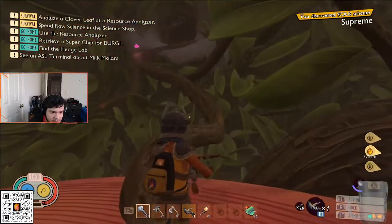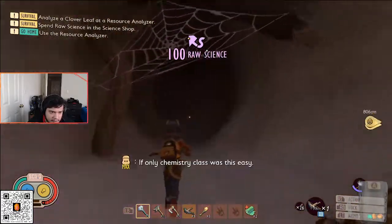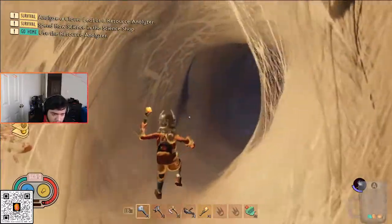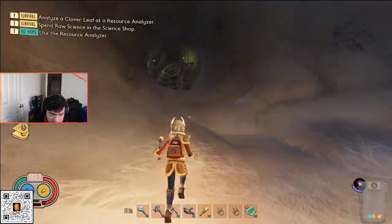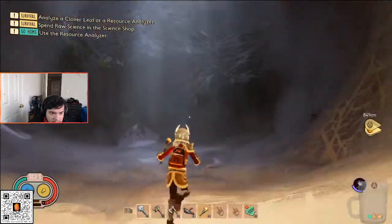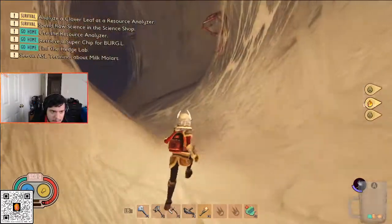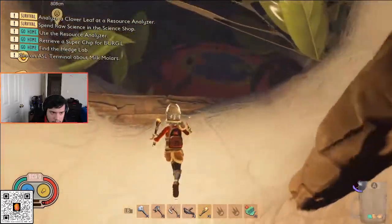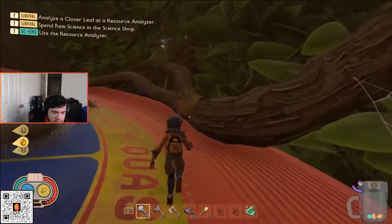This is the broodmother entrance. I'll do a separate video on the easiest ways to fight her. When you go in here, you need the BLT — and you actually get the BLT recipe here in the hedge, which I'll show you. The broodmother won't appear until you actually have the broodmother BLT. You place it in here as an offering and summon the boss, which I'll cover in another video.